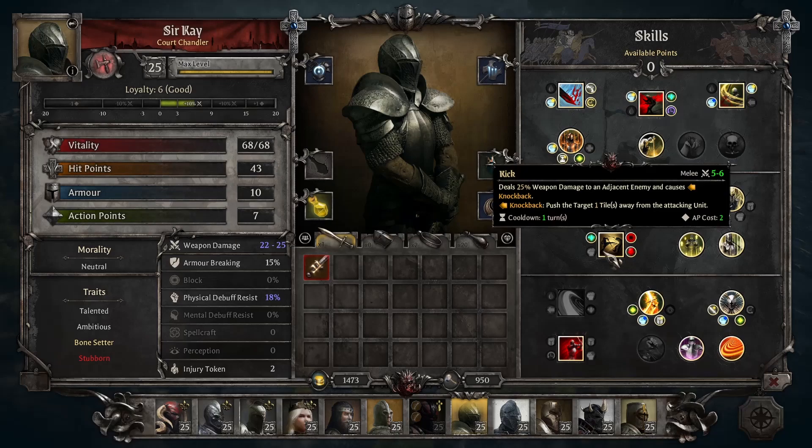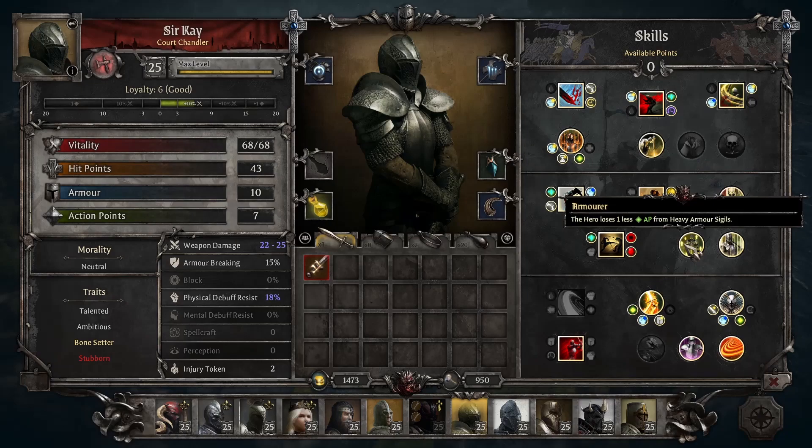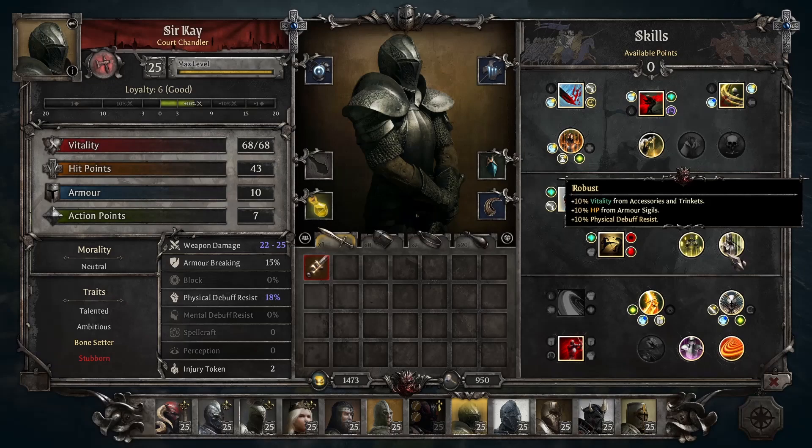Knock Down is one of the strongest status effects you can use on an enemy because of the huge damage bonuses you get against a knocked down target. For his last two passives in Tier 2: Armorer reduces the AP penalty from Heavy Armor Sigils — you definitely want this to lighten the AP strictness on your champions — and Robust gives 10% vitality, HP, and physical debuff resistance if you just want to add some more tankiness.